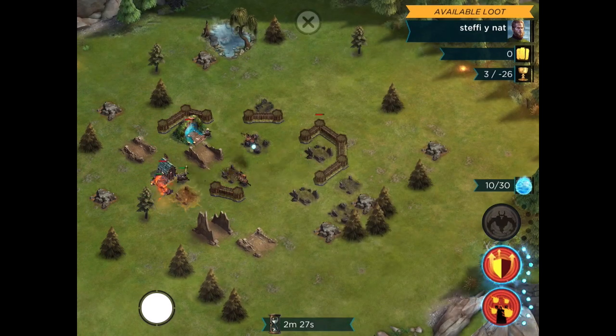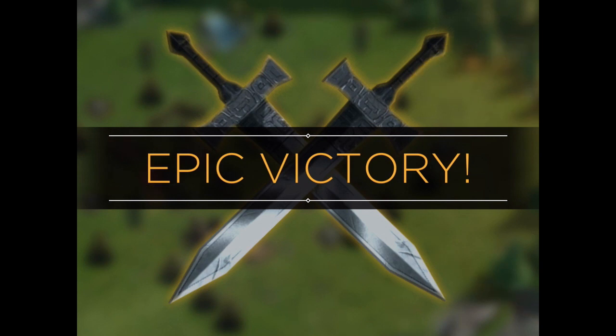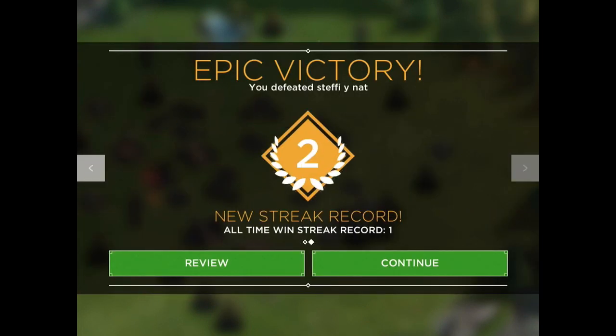Throw a Fire Elemental out there just for fun. When you're ready, hit the X button to retreat. If you've beaten the stronghold already, that will be a victory. The number of victories you get in a row is called a win streak, and the longer your win streaks, the better the rewards you get for fighting.